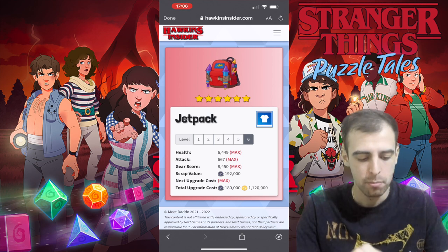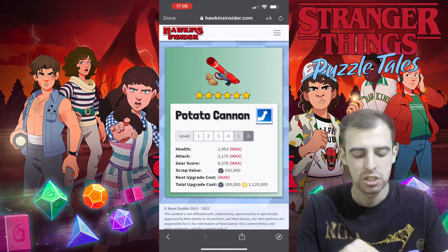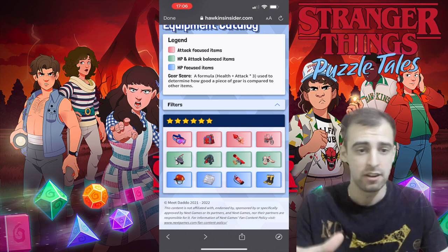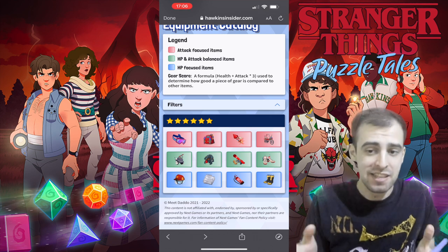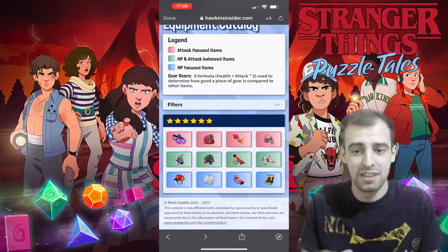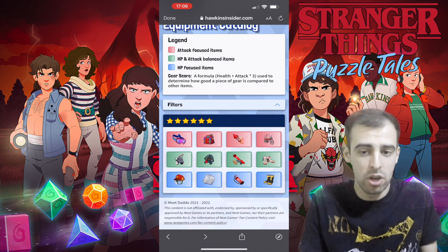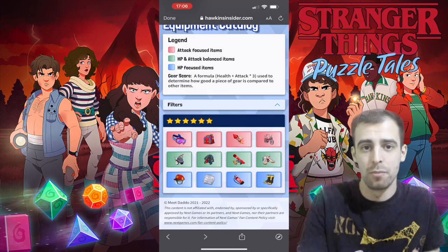It's a really good resource if you want to do the math and figure out which gear is best for your characters. Use it to plan your gear investments. That's pretty much it — 6-star gear is the most important gear, and it's the only gear you want to focus on getting and upgrading for your characters. If you have any questions, drop them in the comment section below, and I'll see you in the next video.